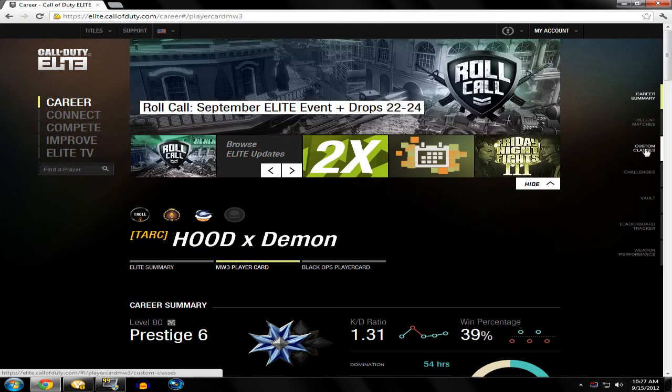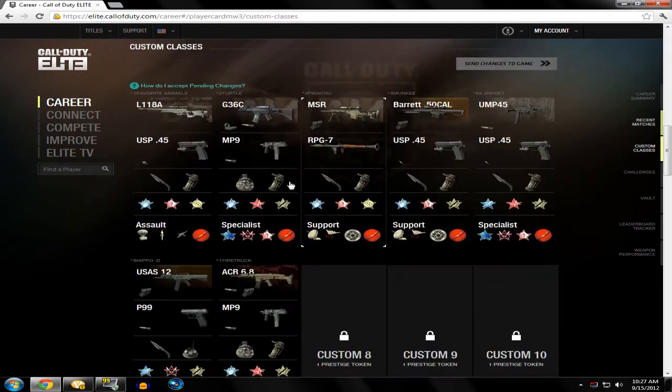Then you're going to go to this tab — Custom Classes. It's going to show all the classes that I have. As you can see I have L18A, G36, MSR, Barrett, UMP, USAS, and ACR.